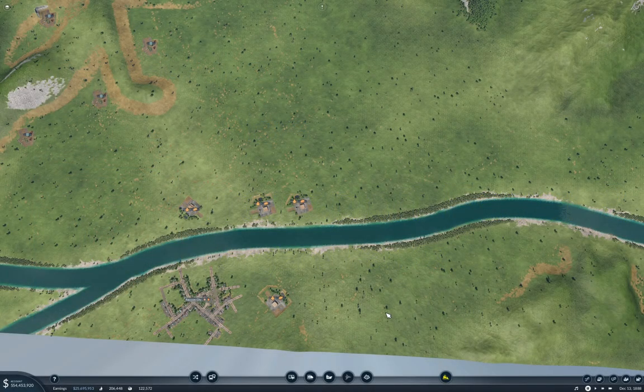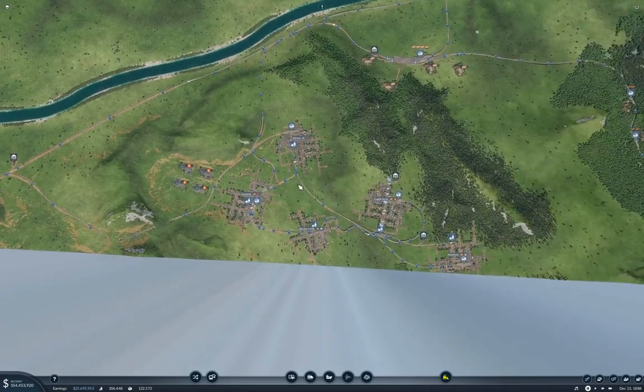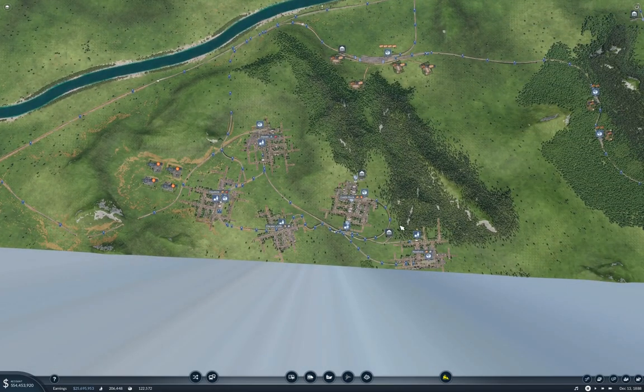Hello, everyone. Welcome back to Transport Fever 2. This is the Longland map, and last time around we finished over here getting food deliveries going to Nowhere and Castle Rock.